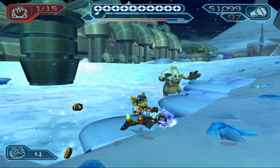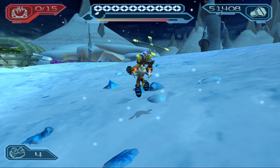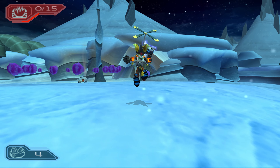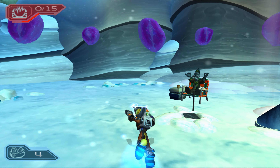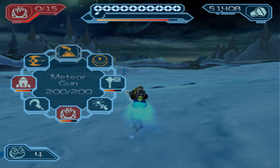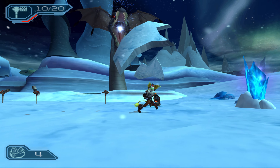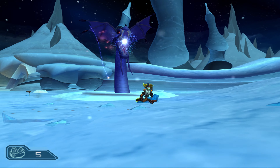The only thing that bothers me about the mirror cheat in this game is that Ratchet becomes mirrored as well. They should have made it so he didn't become mirrored — just everything else. I guess they just mirrored everything except the HUD. Alright, so we need nine moonstones. I chose the mini turret to go out here, but this weapon is useless.